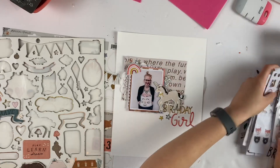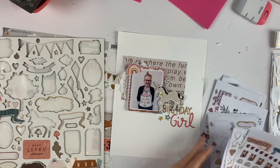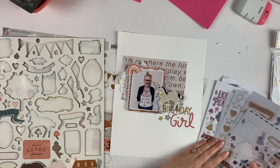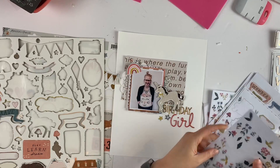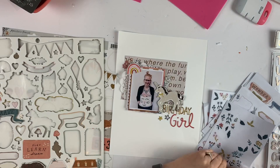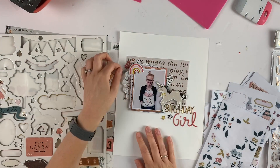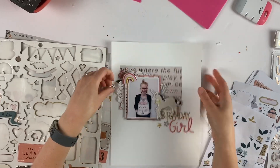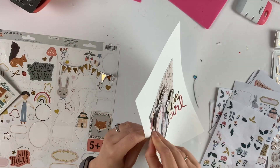I wouldn't really use the unicorn on anything else, and I thought just because it was a special birthday thing — even though it's not a unicorn cake, it's a giant cat cake — it would go with it just fine. It's my birthday layout so I can do whatever I want! I stuck it right on there and it's kind of the centerpiece of the layout besides the actual photo itself.